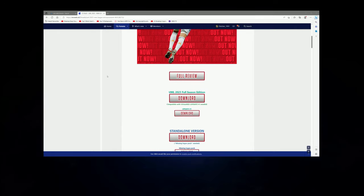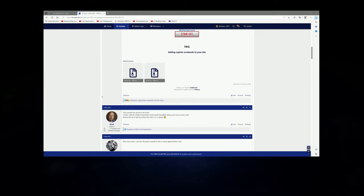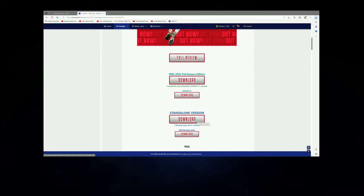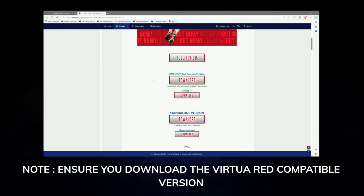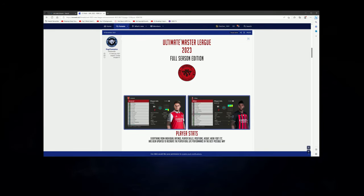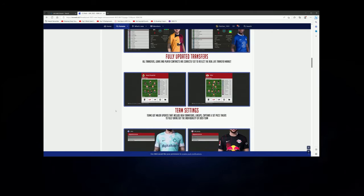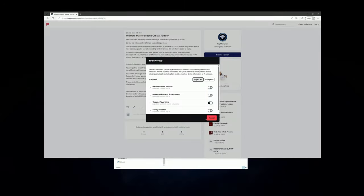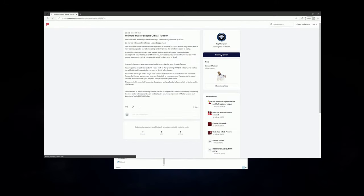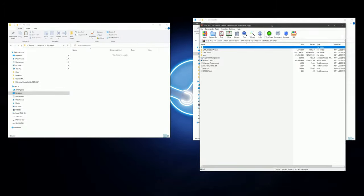The second mod I use is the Ultimate Master League mod by pogchampion — I've included a link in the description. There is a free version on EvoWeb, but for the latest up-to-date version you'll need to subscribe to his Patreon. Whether you go for the paid or free version is completely up to you. I went for the paid version to get the most up-to-date transfers and player stats. This mod does incredible things for the Master League — it changes the date to the current season rather than 2020-21, edits the length of player contracts, updates player stats, transfers, and team tactics. It's a real game changer if you're planning on doing Master League.